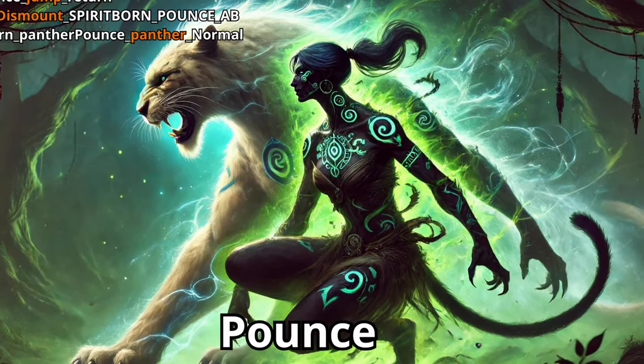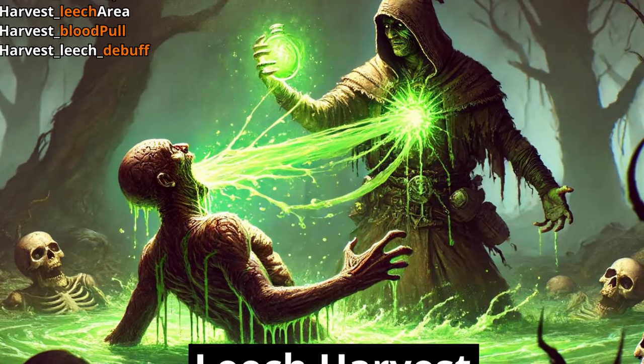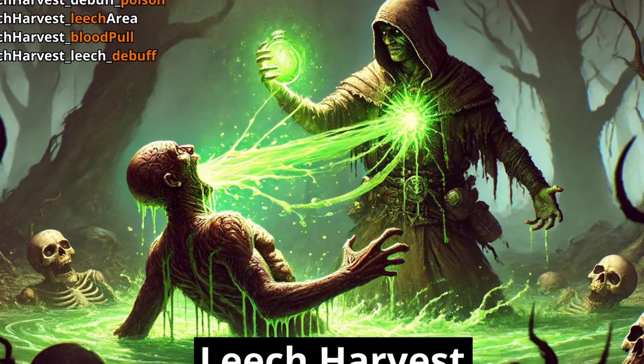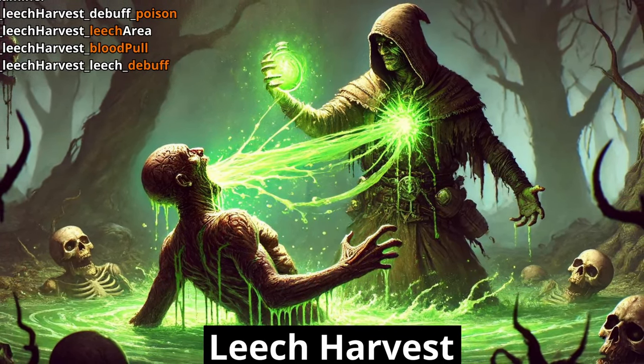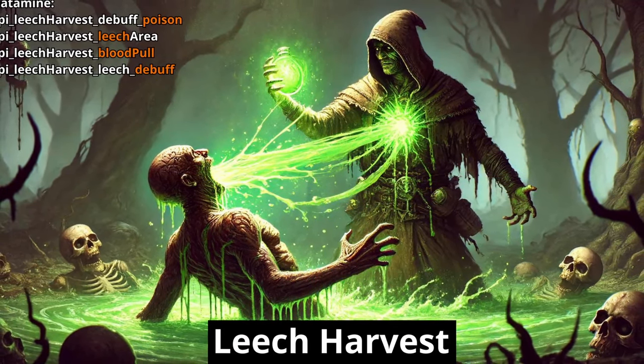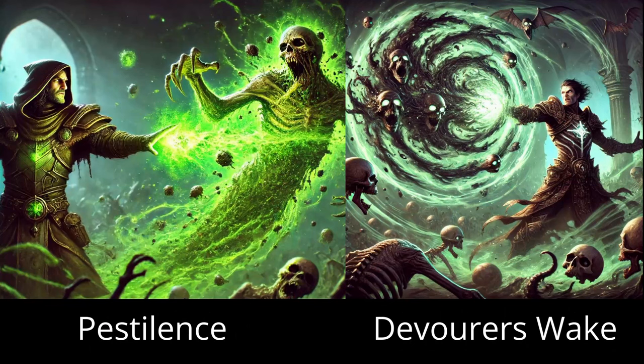The panther's fur color can be controlled by your character's hair choice, so choose wisely when you create your character for Vessel of Hatred. The third Soil attack is Leech Harvest, which lets you regain HP by pulling the blood of poisonous enemies around you towards yourself and consuming it. Two additional skills in the Soil list — Pestilence and Devourer's Rake — had no further information available.